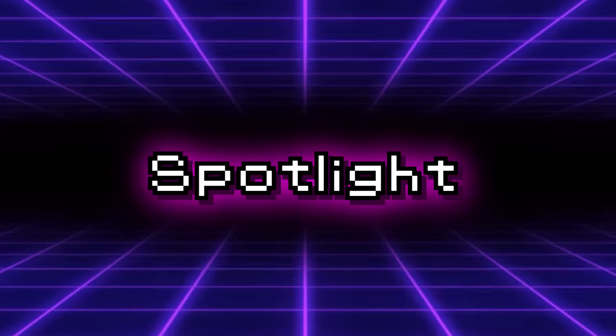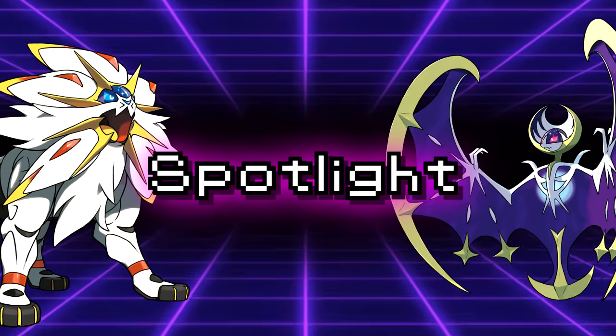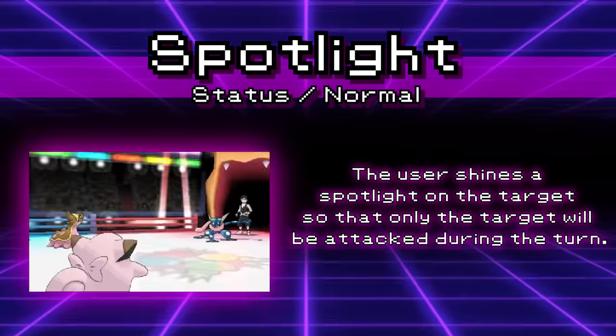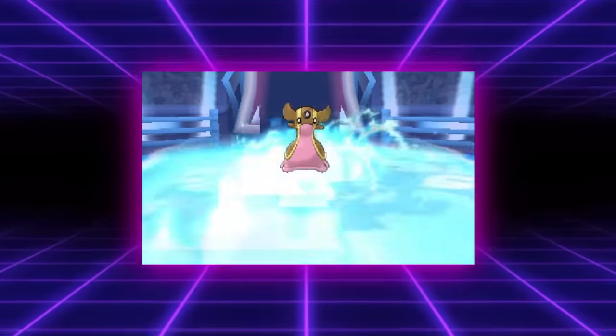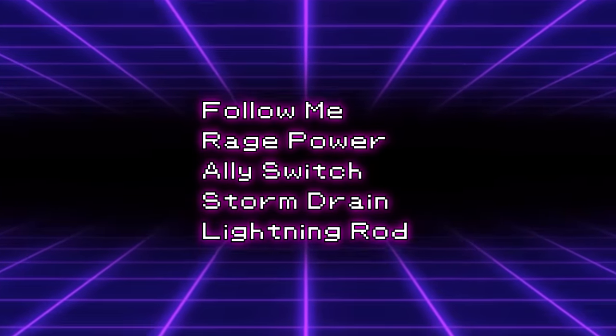First on this list has to be Spotlight. This move saw usage in competitive in only one generation — it was added in Sun and Moon and then immediately removed in Sword and Shield, likely to never return. This was a Normal type move that would make it so that all moves from the target's opponents would target that Pokemon instead of their intended target. This move would override the effects of Follow Me, Rage Powder, Ally Switch, Storm Drain, Lightning Rod, or any other form of redirection. They removed Ally Switch counterplay the generation before they gave Ally Switch to like 100 Pokemon.